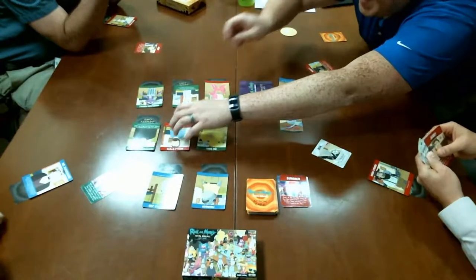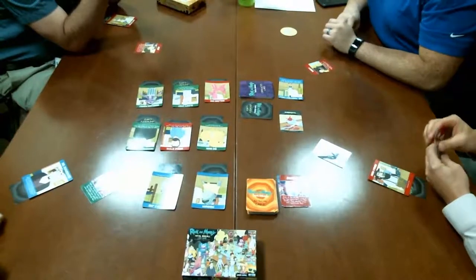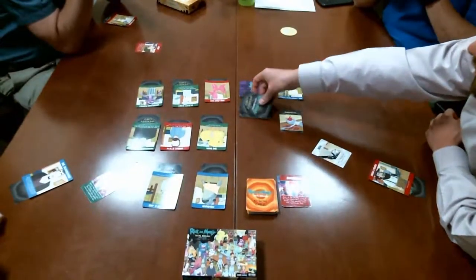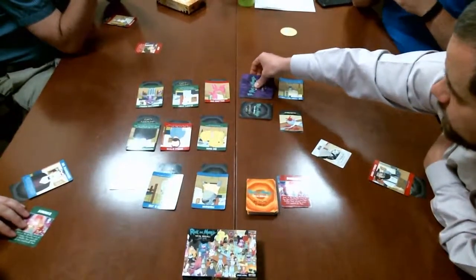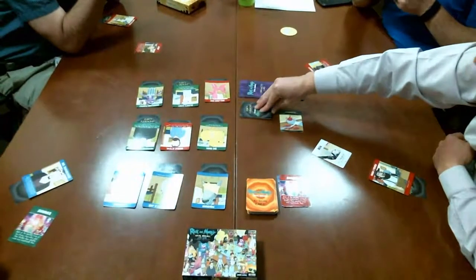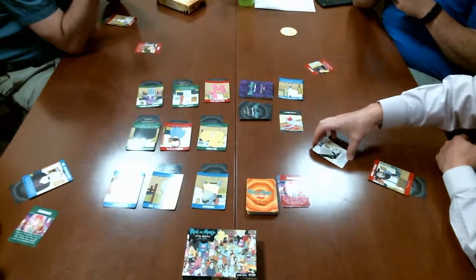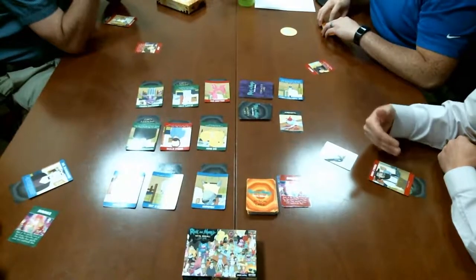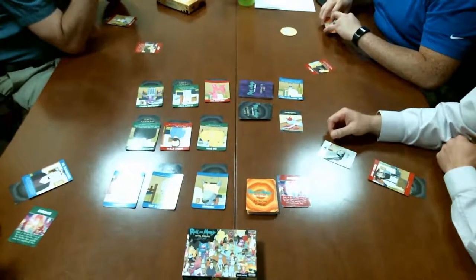A player peeks at the top of the identity deck and announces it's a parasite, adding: 'You don't have to tell us the truth, but as a real player, I am — so it's a parasite.' Kevin's turn arrives. He peeks at two green characters, confirms both are parasites, and prepares to kill them both. Another player's card reads: 'Shuffle the identity cards of all red characters.' Everyone reacts with dismay.